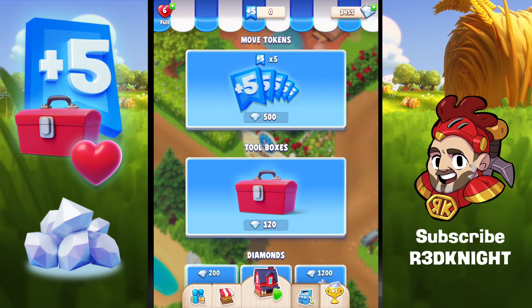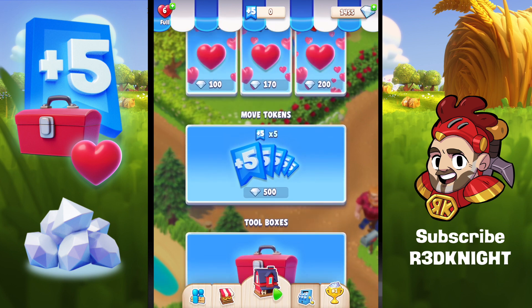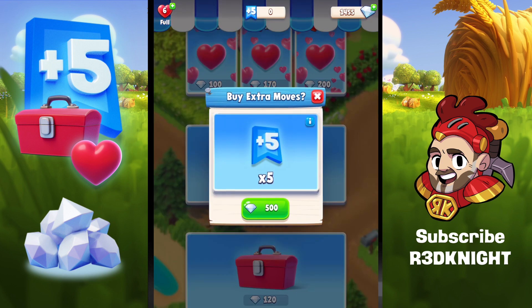Next up are the move tokens. You can spend diamonds on move tokens — 500 diamonds for an extra 5 goes, which is basically 100 diamonds per move token. Clicking on it confirms you get an extra amount of moves for those diamonds — 5 lots of 5 moves. Not so bad, I'll take that one.